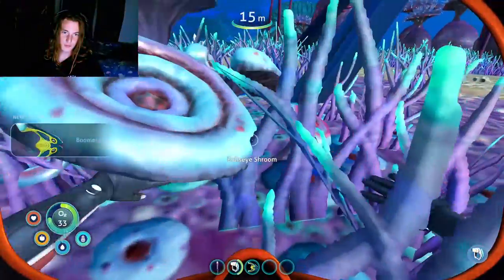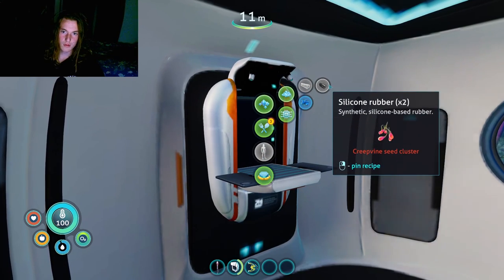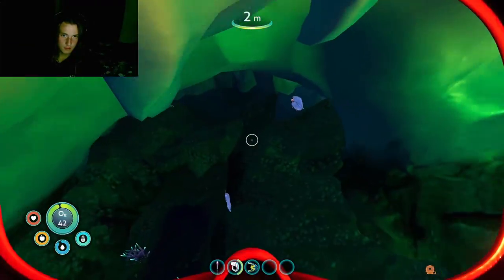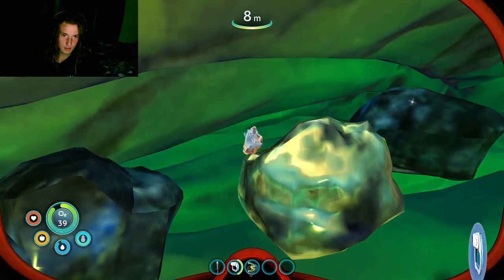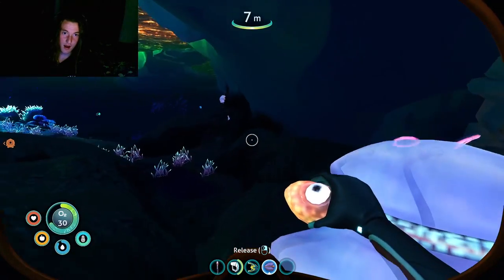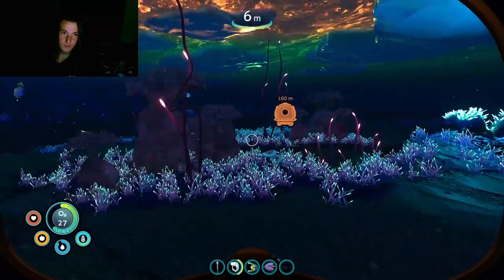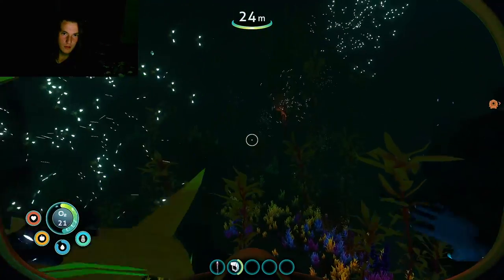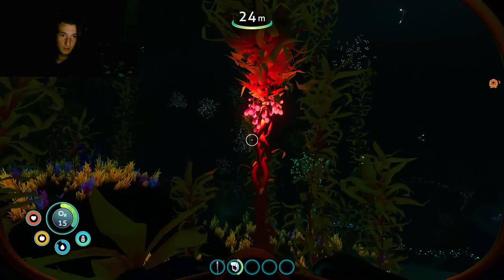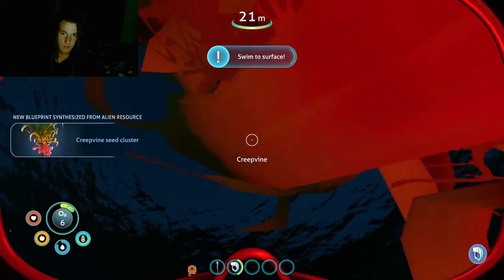New creature discovered. What is that? Fivemesh. Wait, what do I need for — silicon rubber? I want silicon rubber. What's in here? I found the stash! I need to go back anyway. Okay, nice.